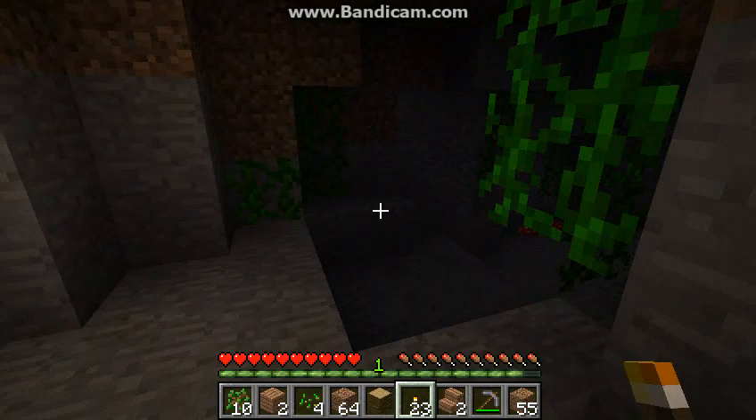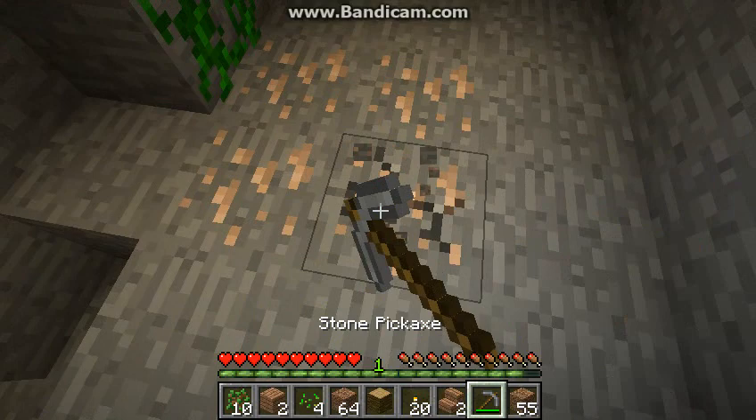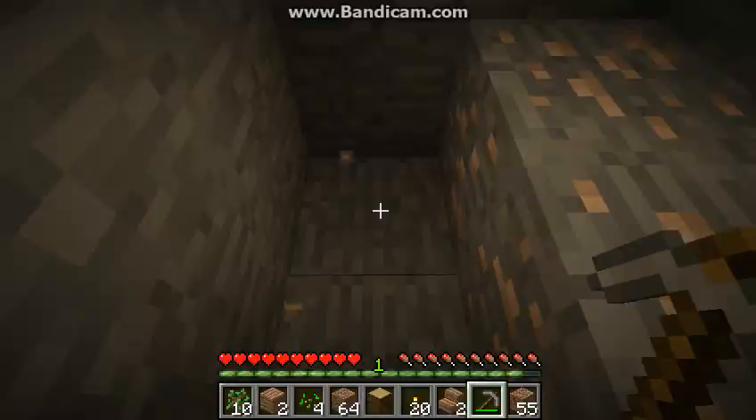Let's explore this place now. Oh, there's mushrooms — I can use this later. Let's put a torch there. Oh! Clay! You don't remember what I can use for clay, but I remember I used it for something pretty useful. I think this is clay, right?